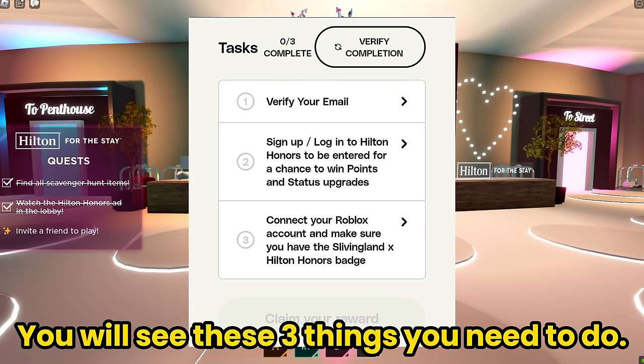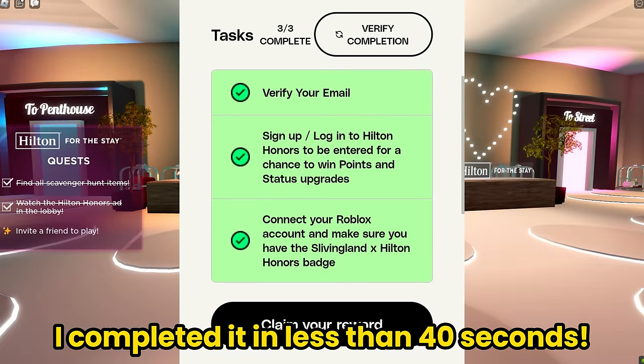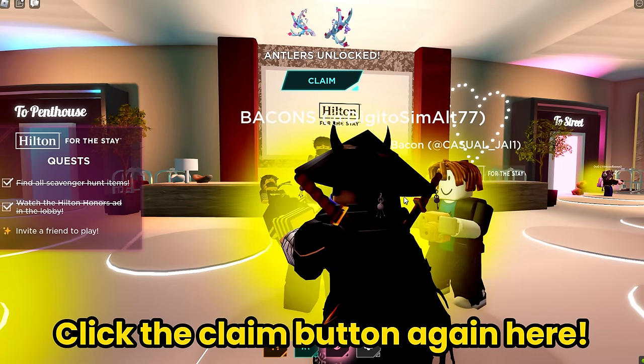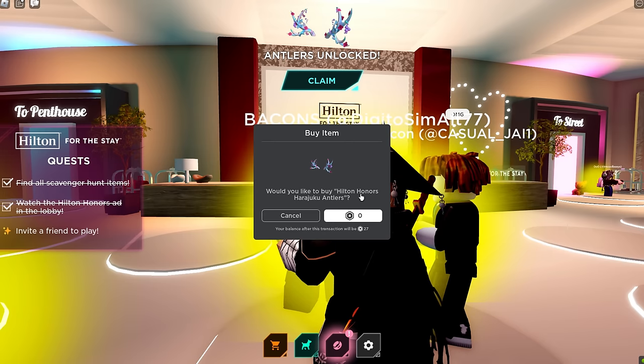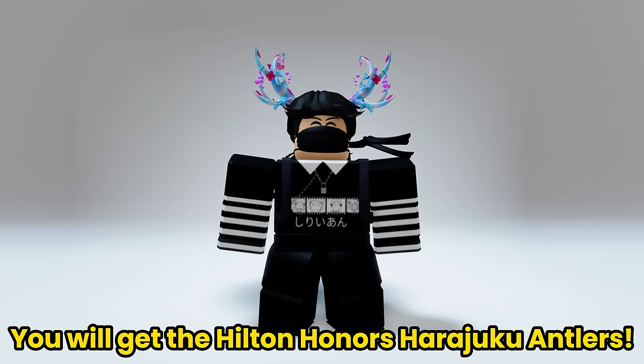When visiting the page, you will see these 3 things you need to do. These are easy and can be done in 1 minute - I completed it in less than 40 seconds! Let's go claim my free item! Click the claim button again here!